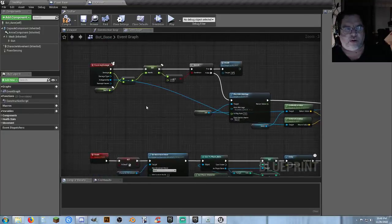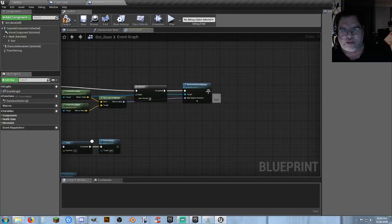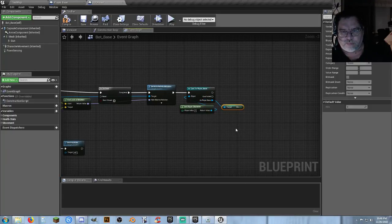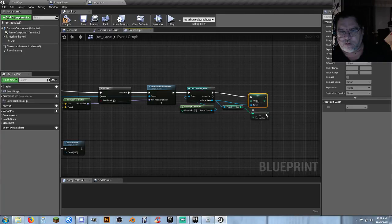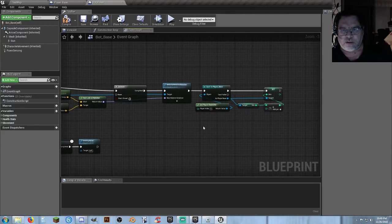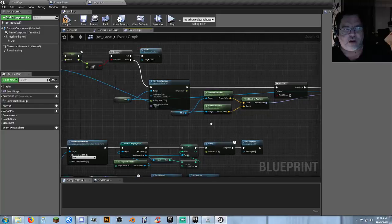On the Event On Any Damage, we copy the cast-to-player setup and connect it to register hits. We get Hits and set Hits to Hits plus one. So now we can register our hits. We can track shots fired, shots hit, and kills.